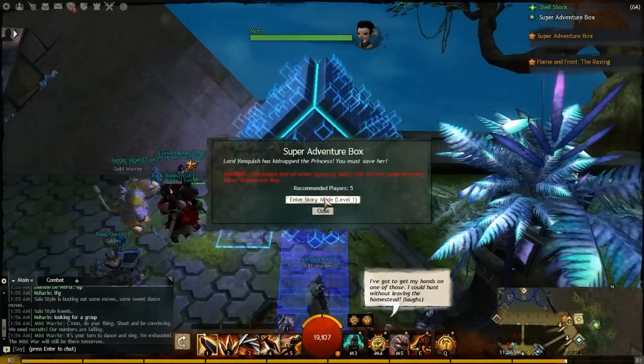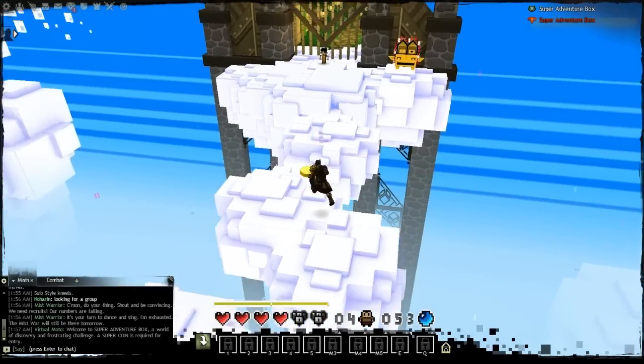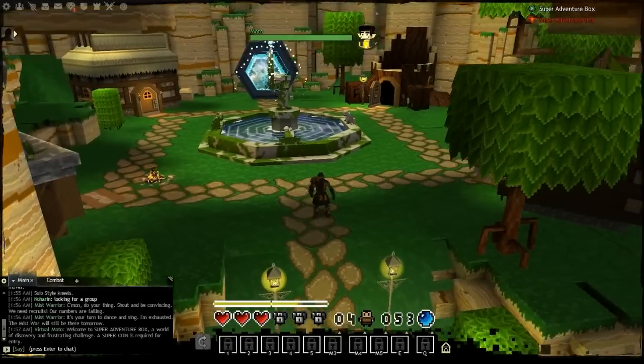You do not need a 5-man party to do this — you can actually do this solo. Once you're in the Super Adventure Box, you're going to grab a coin, then talk to Motto, and then you're going to come to an area that looks like this.